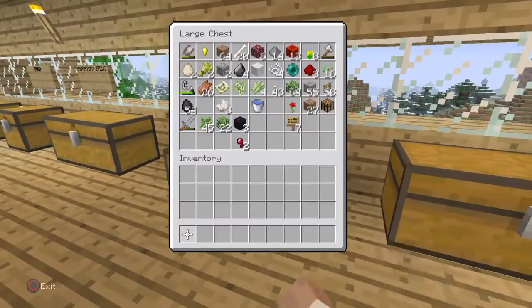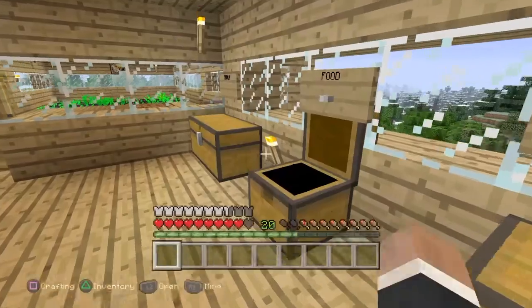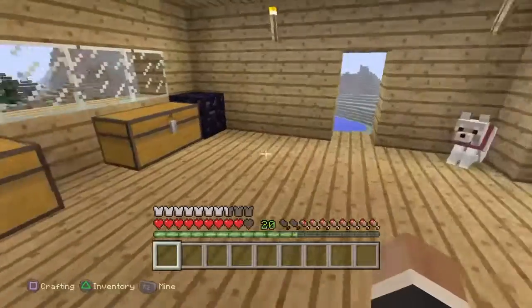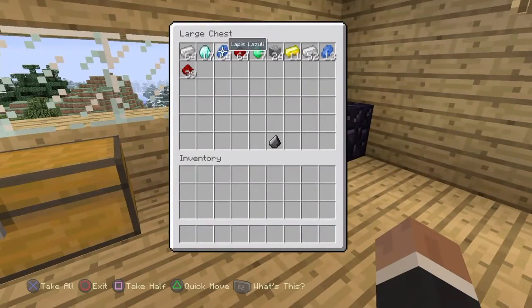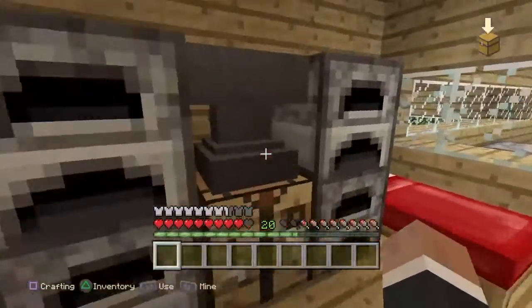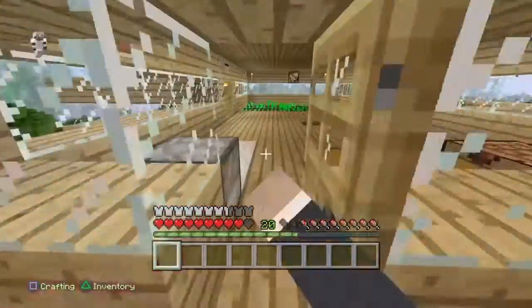So this is my random stuff chest, my inventory items chest, my food, my tools, my wood chest, and my emeralds. I got seventeen diamonds. And there's my bed. Oh, and I got a — whatever this thing's called, I forgot — and I got a crafting table right there.